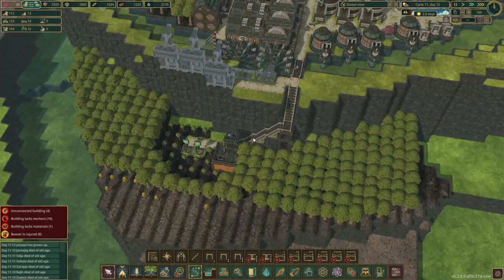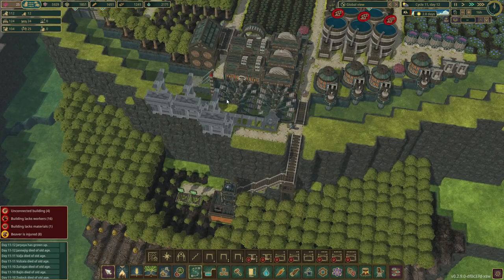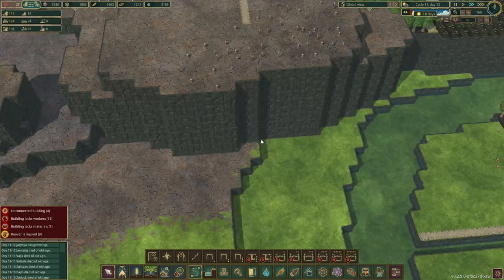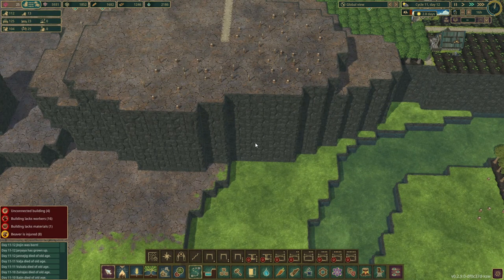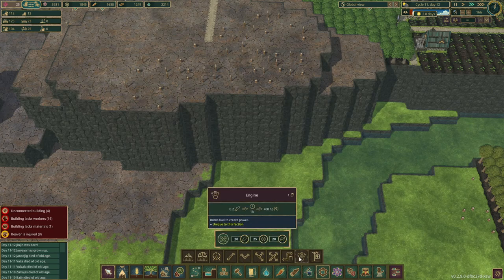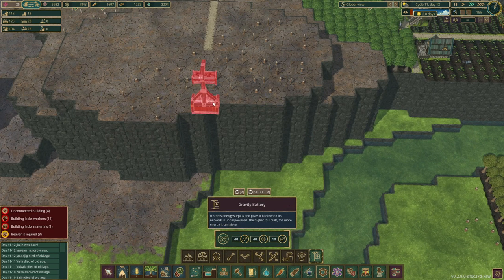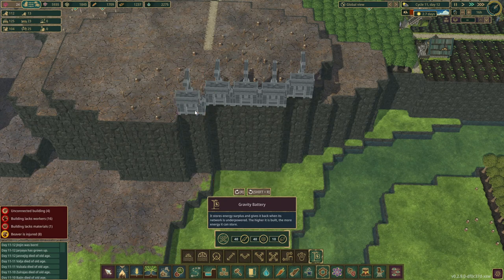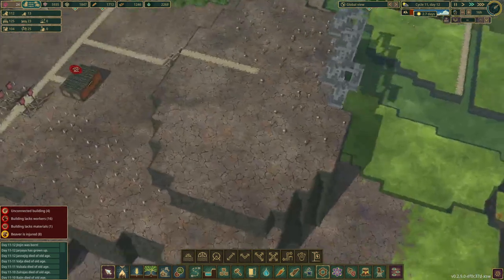With that done, we can store some power hopefully. Before that, we are also going to look at this massive location over here which is so good for power storage — that's another location we'd like to get some more storage. It's going to be pretty expensive, but they take planks, gears, and a bit of metal. Let's do one, two, three, four, and maybe even five of them.